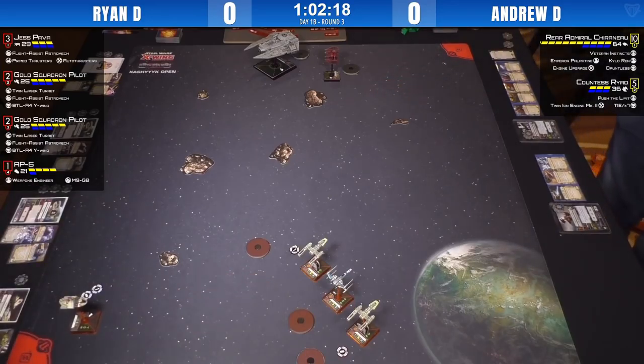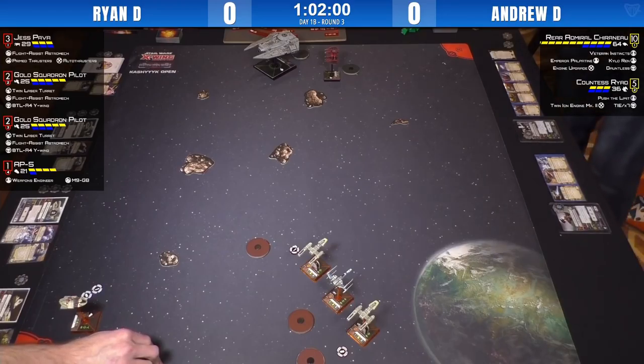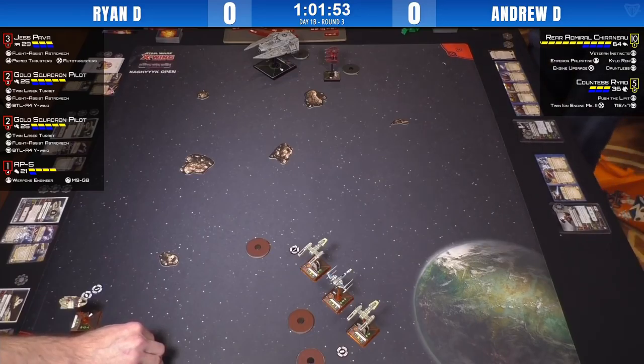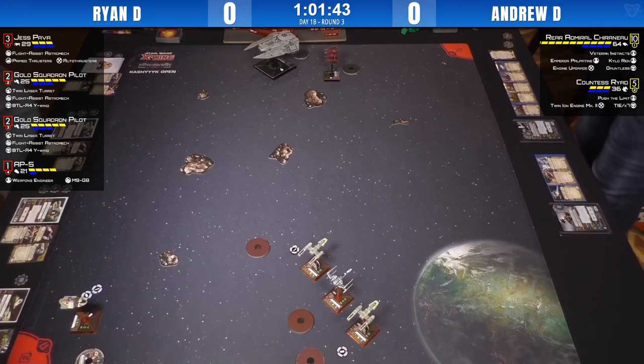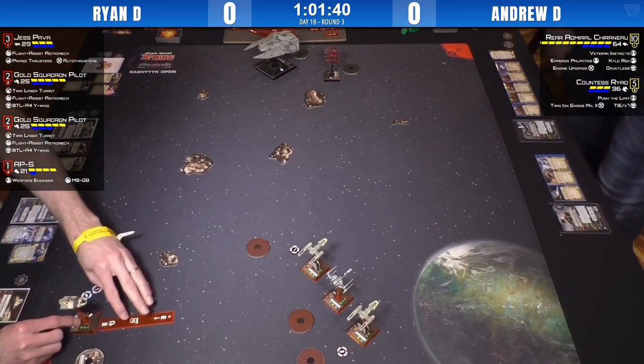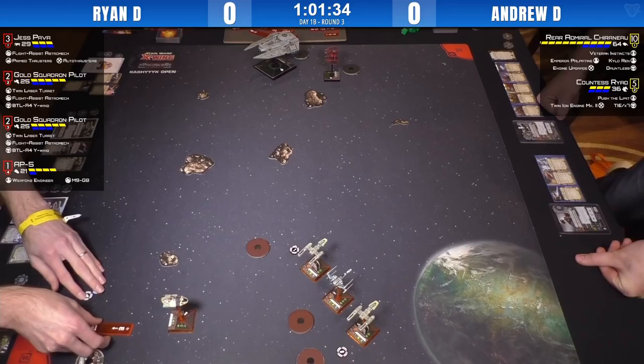Ryan's list is also a very intelligent meta choice — there are lots of effects now that take away your ability to do things, but Jess Pava's built-in re-roll, the M9G8, and the others give re-rolls that aren't shut down by stress the way tactician Wookiees try to do. It even gets around Fenn's ability to stress you pre-combat. And even if Chiraneau slips in a blinded pilot, it only proc on the primary first, then he's still got his TLT shots.